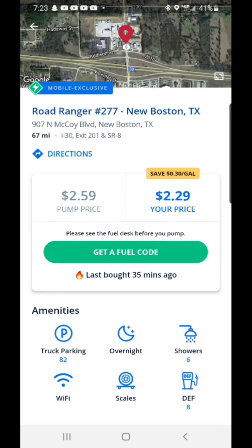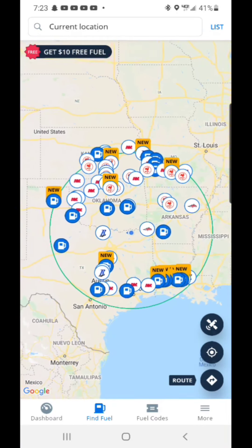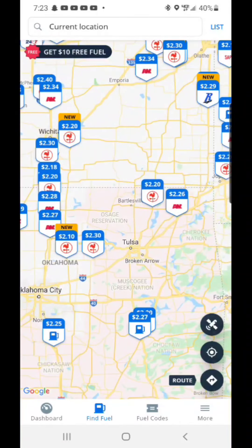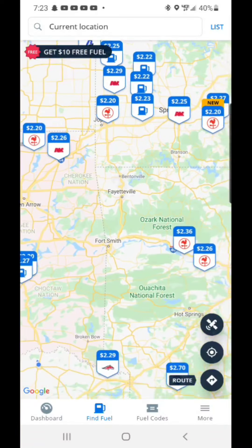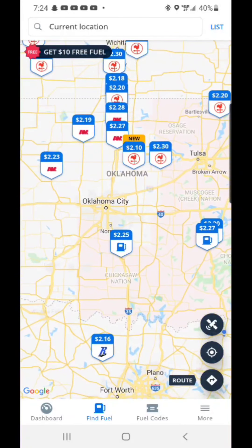They email you a receipt — it's pretty basic and simple. I've seen as much as 60 cents off. You can see what the pricing is, and if you're local to your area you know what fuel normally costs. If you click on any one of them it'll show you the advertised price versus your price — sometimes it's only 20 to 30 cents, but 20 to 30 cents is better than nothing.